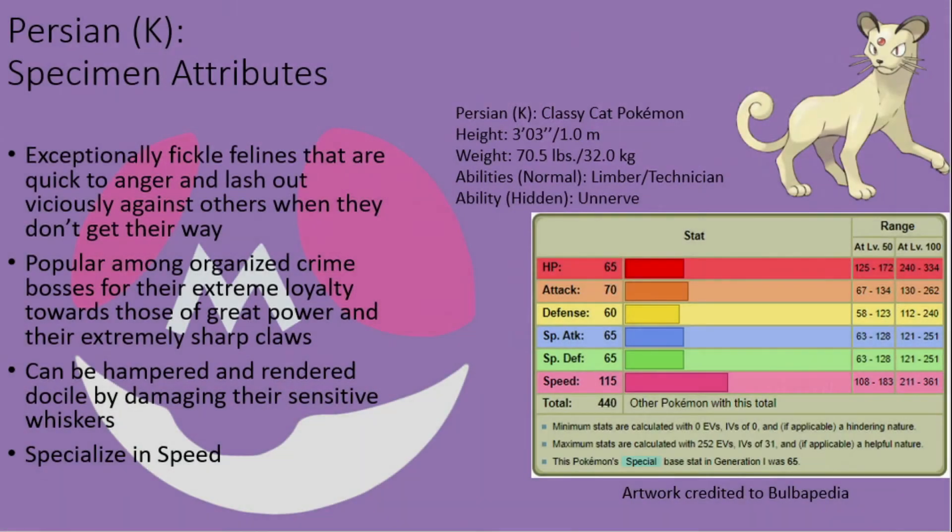As far as their combat abilities go, these creatures share most of their abilities with Meowth, though their agile forms allow them to have Limber in place of Pickup as a base ability, and their stats underperform in nearly all areas, with only their base speed stat being above average for a fully evolved Normal-type Pokémon. Even so, this speed can help them get the drop on opponents so they are not completely without notable combat use.